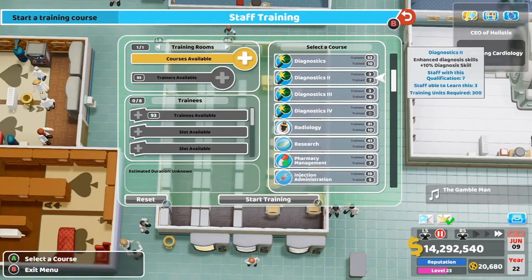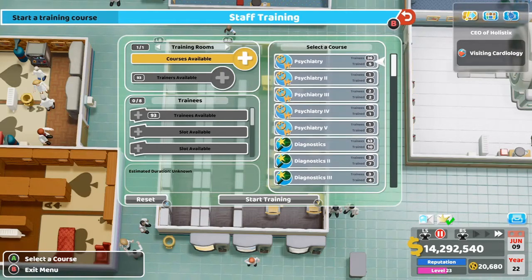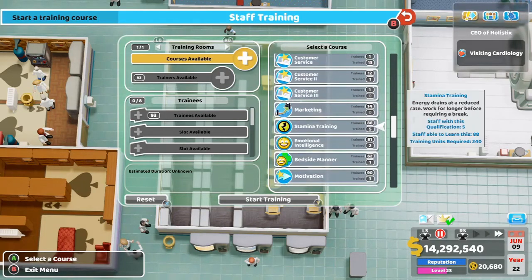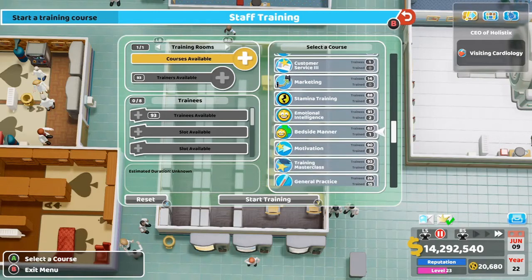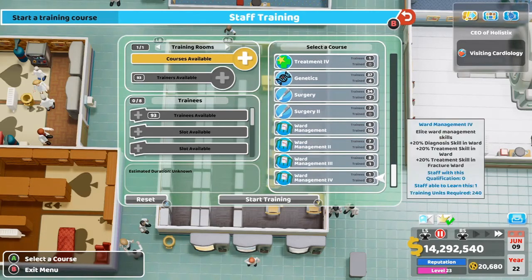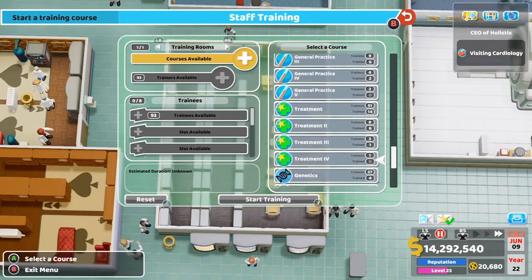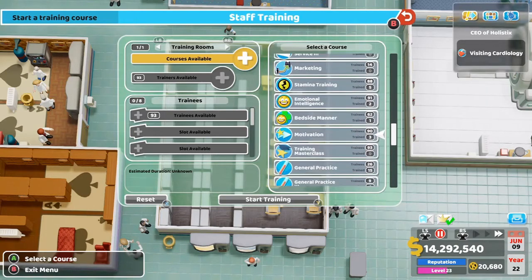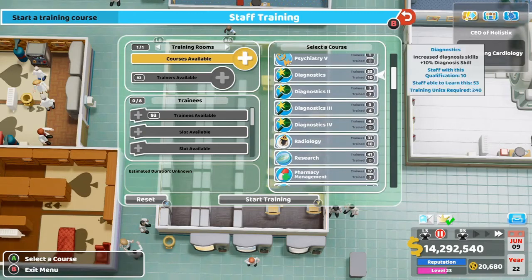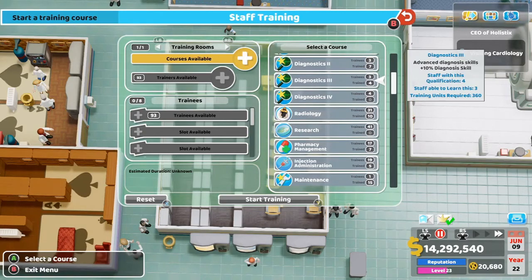Fill up your doctors in the diagnostic skill as well. Other useful skills include stamina, which lets them work longer without taking a break, and bedside manner, which boosts patient happiness — especially helpful if you're charging more in that diagnosis room. Don't train them in any treatment skills; keep them focused on diagnosis. Emotional intelligence is okay too. Train them up in diagnosis for that extra 10% per level and make sure they have radiology so they can work in the Mega Scan.